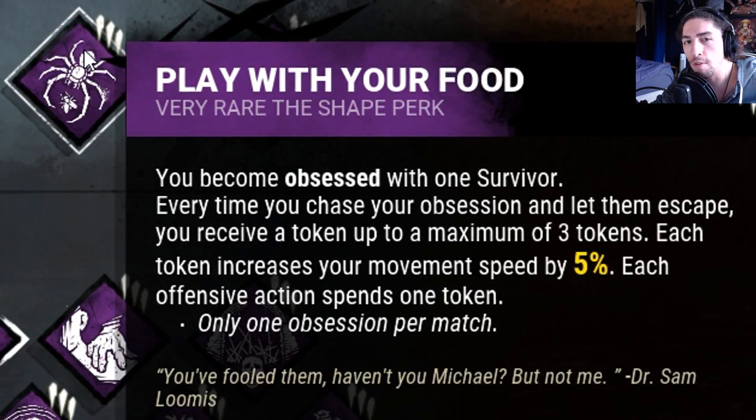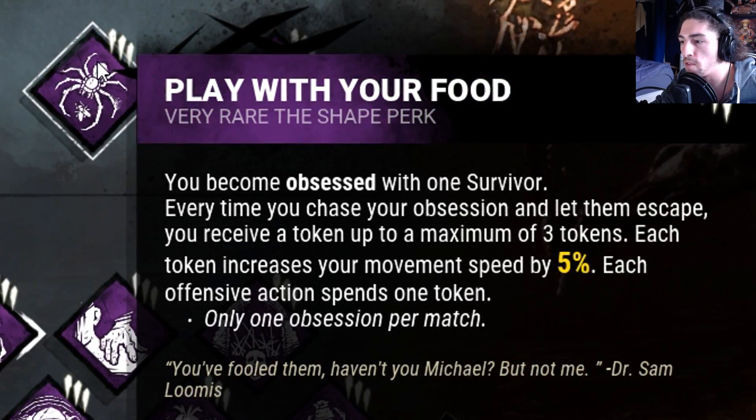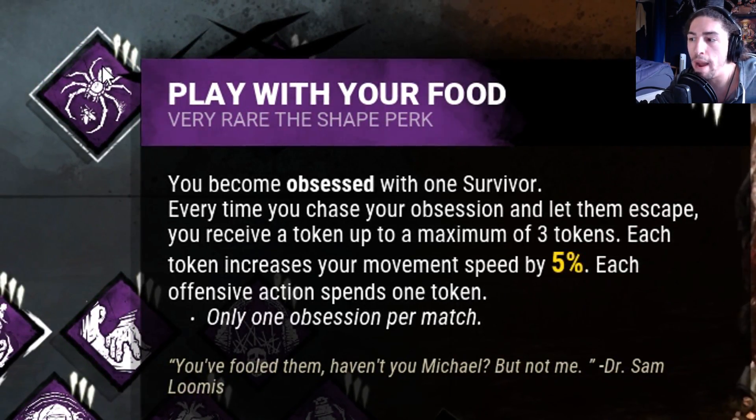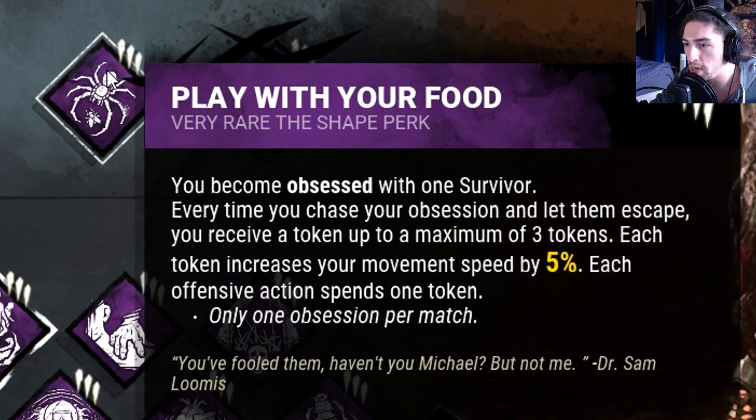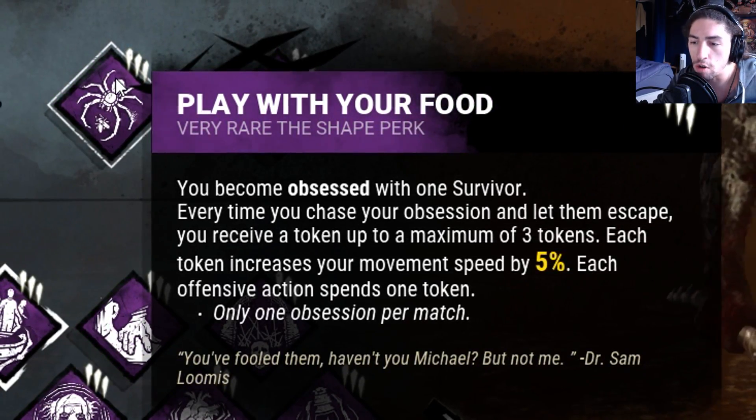Then we got Play With Your Food. I can get up to 3 stacks, and my movement speed is increased by 5% for each stack, so up to a maximum of 15% movement speed. Every single time I make an offensive action, my stacks decrease by 1.